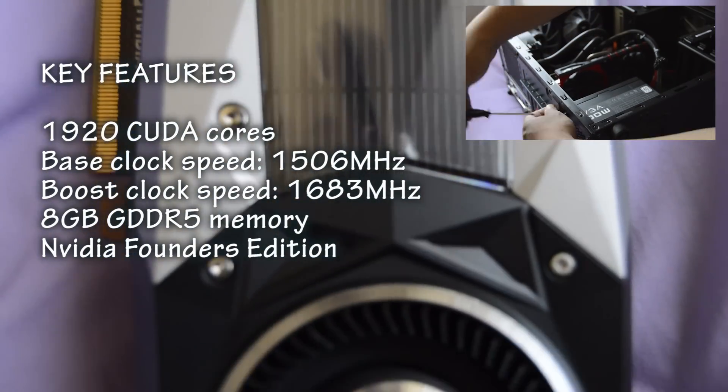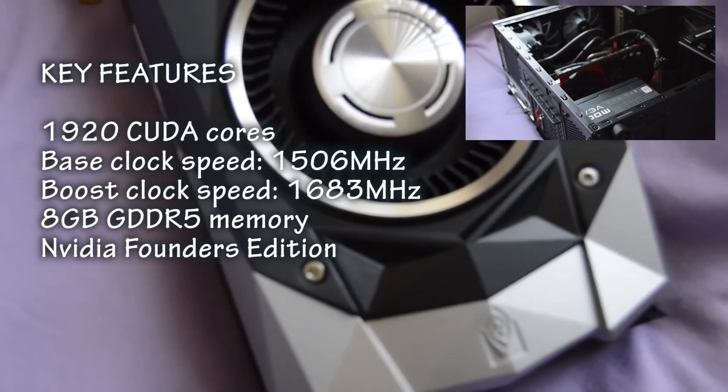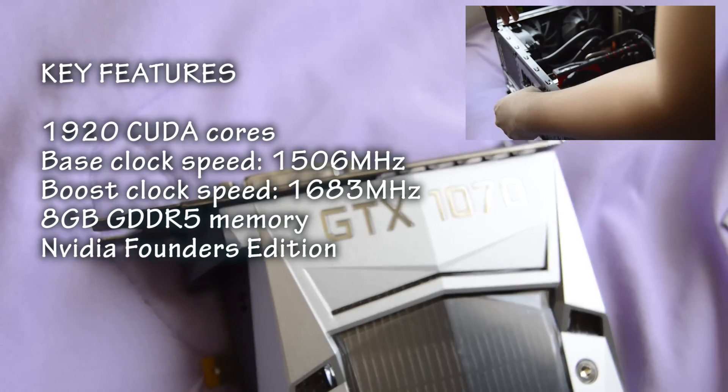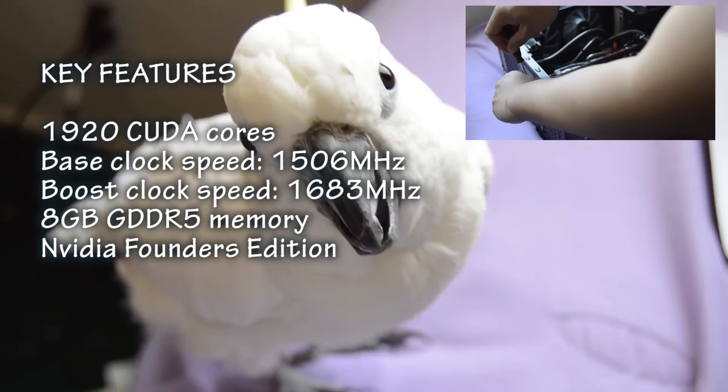The key features: it has 1920 CUDA cores, a base clock speed of 1506 MHz, boost clock speed of 1683 MHz, and 8GB GDDR5 memory. This is manufactured by EVGA — it's the Founders Edition.